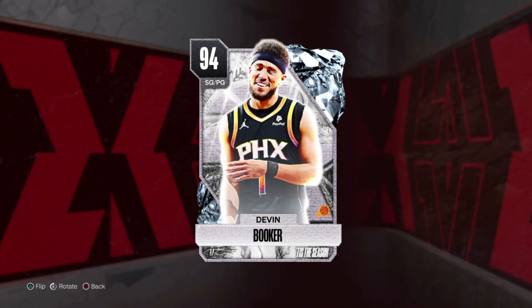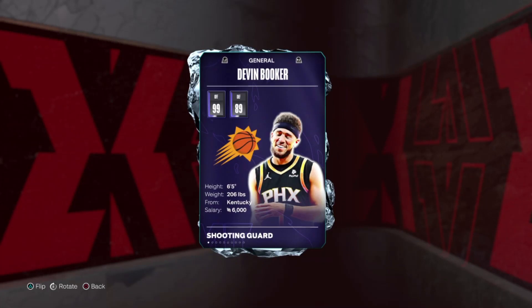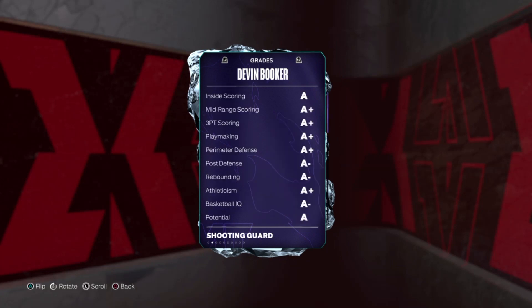People are saying this guy is the real deal. People are saying 94-rated Devin Booker is the best point guard in the game right now. 99 offense, 89 defense, 6 foot 5.